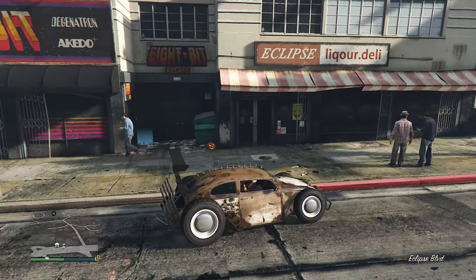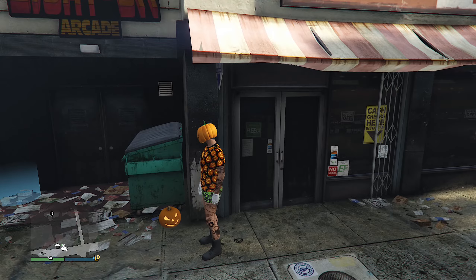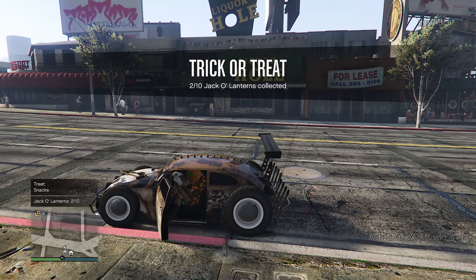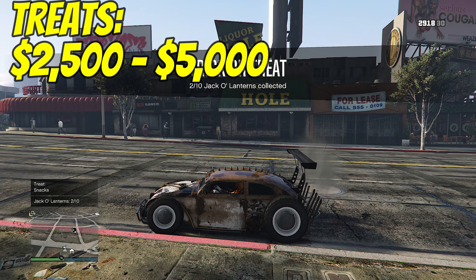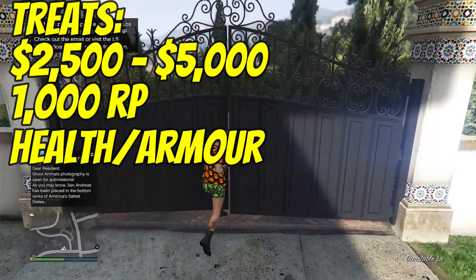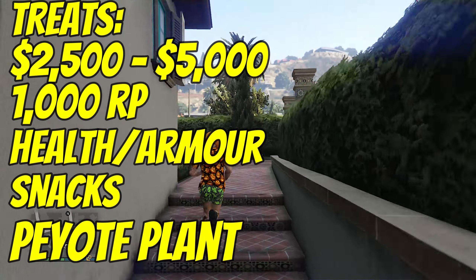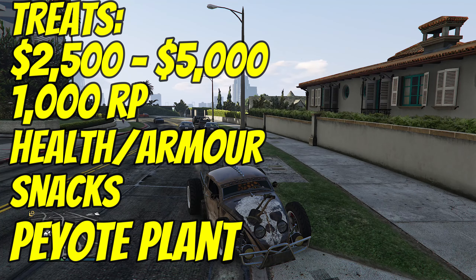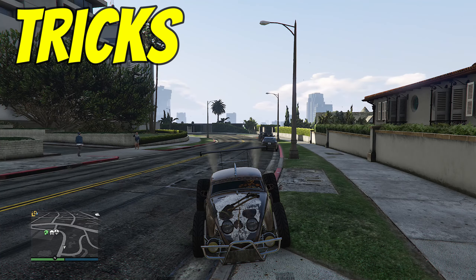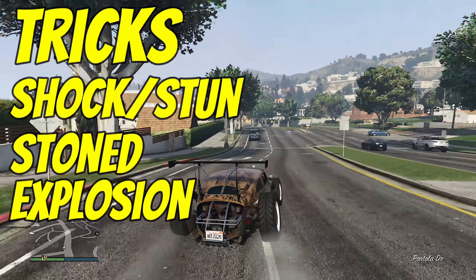When you go up to a pumpkin, you will either get a treat or a trick. The treats are Halloween themed: between $2,500 and $5,000 GTA cash, 1,000 RP, health and armor, snacks, or a peyote plant that turns you into a random animal — though there is a two-minute timer on the peyote plants. The tricks are a shock, being stoned, an explosion which causes you to die, or an energy pulse which is basically another shock.